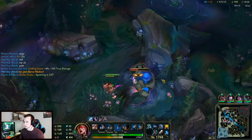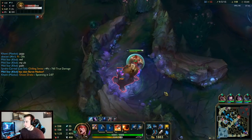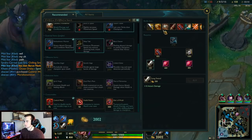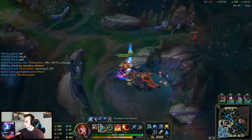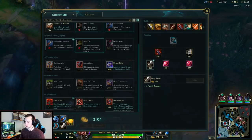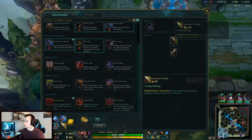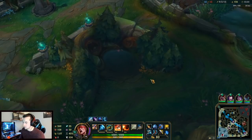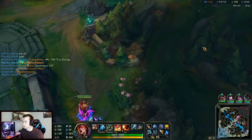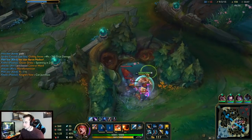This is blue build Lee Sin — not on-hit. On-hit would be like Guinsoo's, Bork. But we are going to go Bork, just not yet. I'm actually going to get Executioner's later — our Raka just built Grievous Wounds, so it buys me a little bit of time. But I just happen to have enough for it, so why not. My issue is congestion — those programs don't work with my specific issue. I've tried them before, it doesn't work.